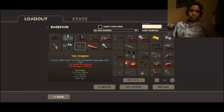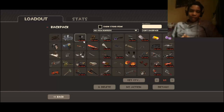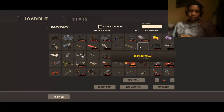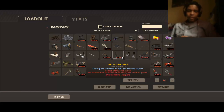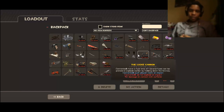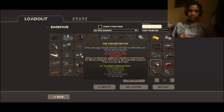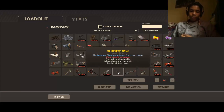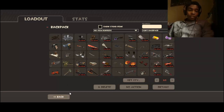Let me do a quick review. These three items are for everyone. From here to here are my Scout items. This is seriously the only Sniper item I have. From here to here are Soldier items, these two are Demoman, here to here is Medic, here to here is Heavy, here to there is Pyro, these two are Spy, and these four are Engineer.